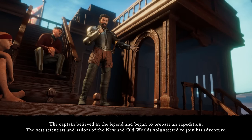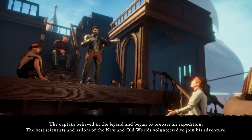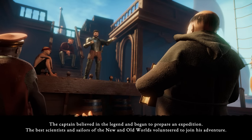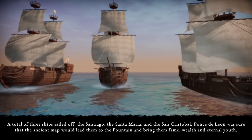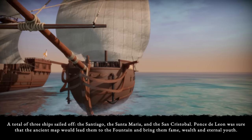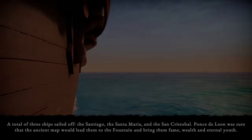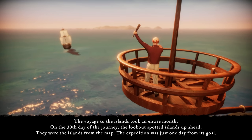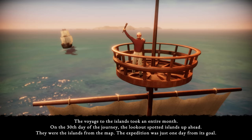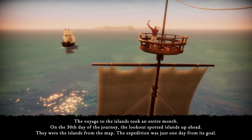Anyone who drinks from it will enjoy long years of health and youth. The chief also gave him an old map covered with inscriptions in an ancient language. The map showed an uncharted group of islands. The location to search was clear, but the inscriptions were still a mystery. The captain believed in the legend and began to prepare an expedition. The best scientists and sailors of the new and old worlds volunteered. A total of three ships sailed off: the Santiago, the Santa Maria, and the San Cristobal. Ponce de Leon was sure the ancient map would lead them to the fountain and bring them fame, wealth, and eternal youth. The voyage took an entire month, and on the 30th day, the lookout spotted the islands from the map.